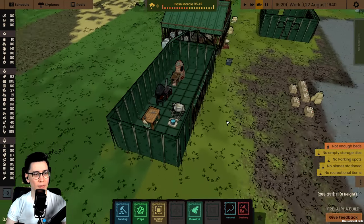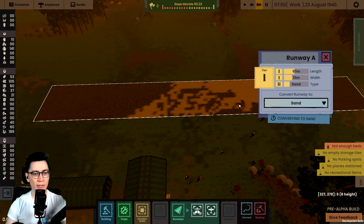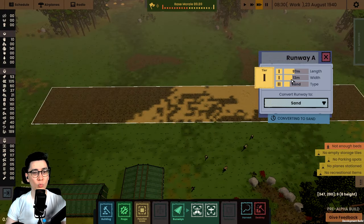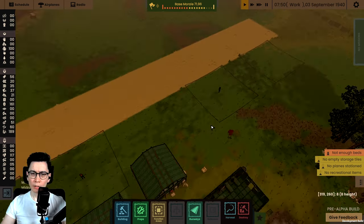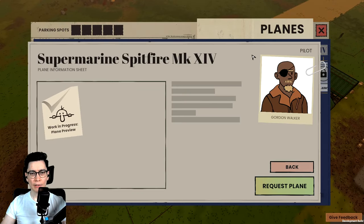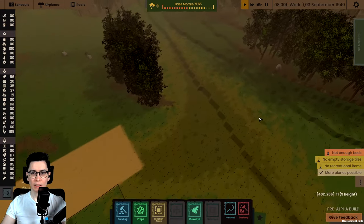Then I can get better planes. Look at the roof — I'm loving this see-through; it even removes the shadow. So back to this runway window, we now have tier two sand type which they're currently working on, but the width and length I have no idea what they need to be. So if I click on the edge here I can make it a little bit longer and a little bit wider. It's built by one, two, three, four, five zones. Let's click on airplanes — I just want Spitfires today.